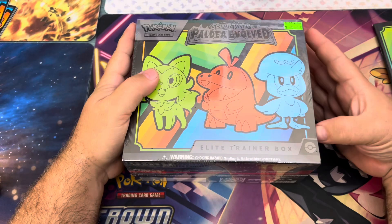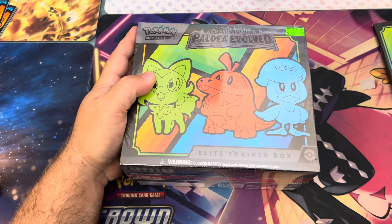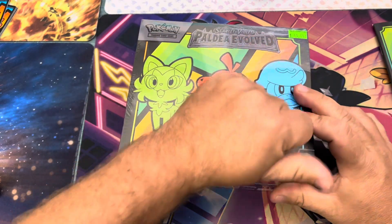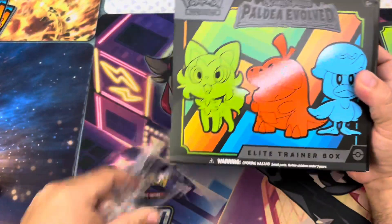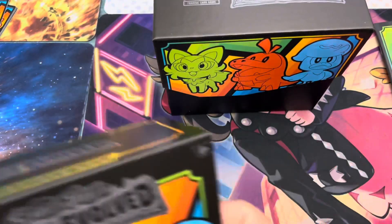My objective today — I was fortunate enough to find one of these ETBs, so I picked one up from Spud's Emporium, a local card store. He had a nice 20% off sale going on, so I picked this up for forty dollars.